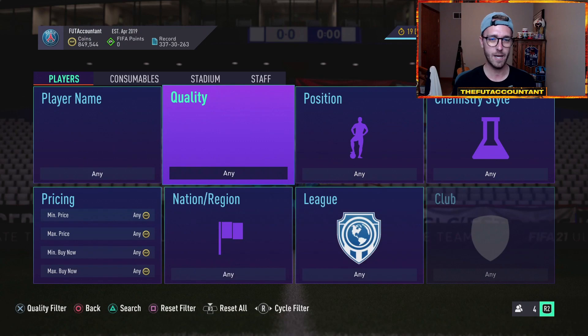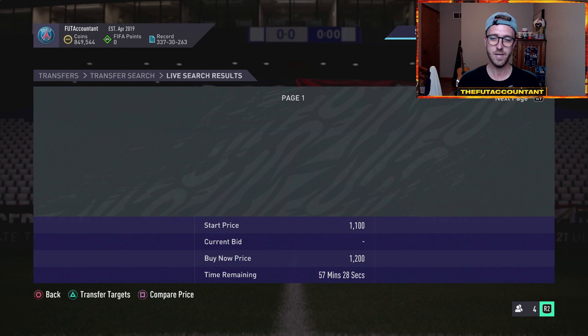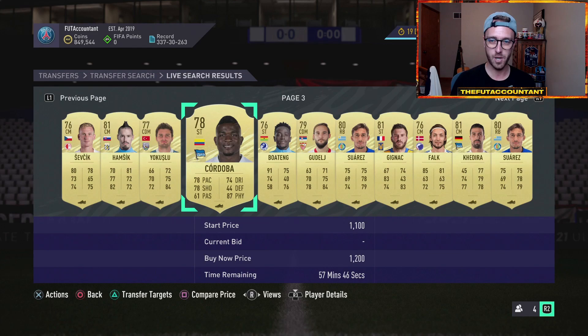Rares right now are like 1.2K — you can get them on bid for like 1K. If we check out gold rares, most of them are selling almost instantly for 1.2K. You can see here we have a couple pages at 1.2K, so people are really gearing up for upgrade packs.